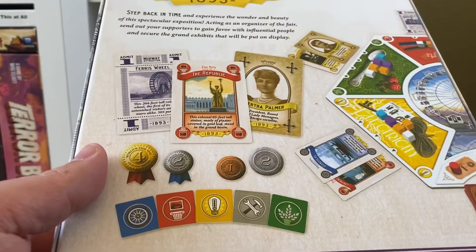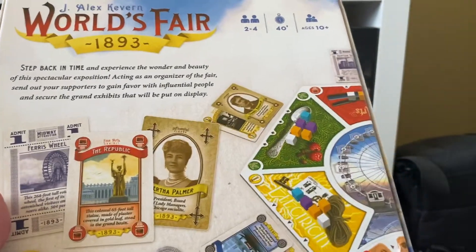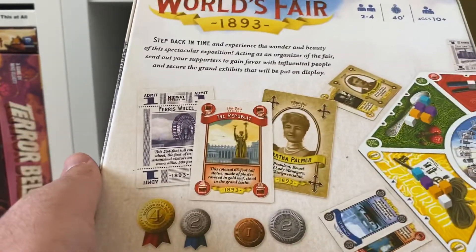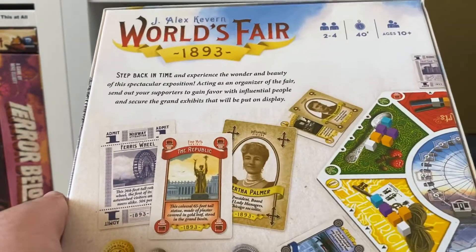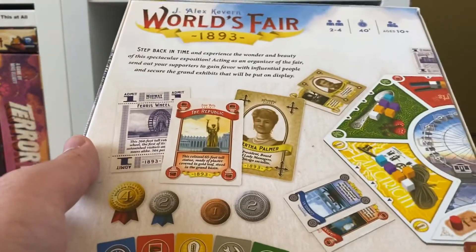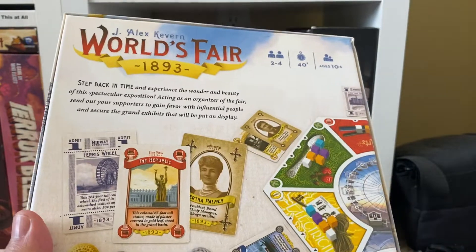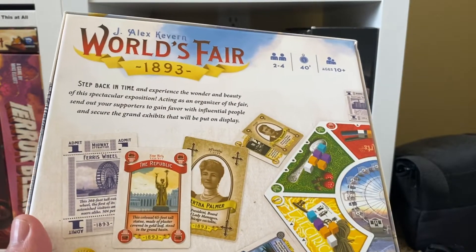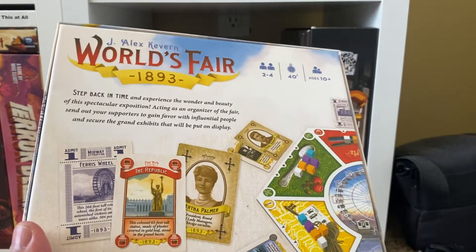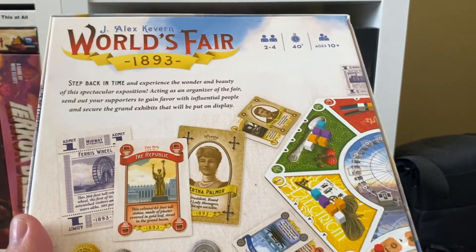You can turn exhibit card sets into chips if you gain control over the corresponding color area. For example, if I had red cards I'd put a lot of my cubes into red to do well there. There are also cool power cards featuring historical people who influenced the organization of the World's Fair — they can help you add more cubes or move cubes around. It's a really neat system that plays very smoothly. It takes a couple of turns to get because of phased turns, but once you're in the flow it moves at a really nice clip — that is World's Fair 1893.